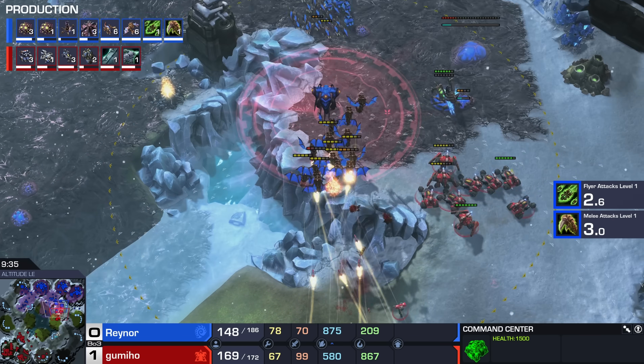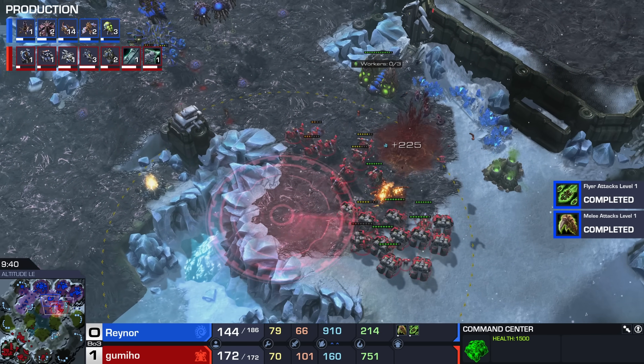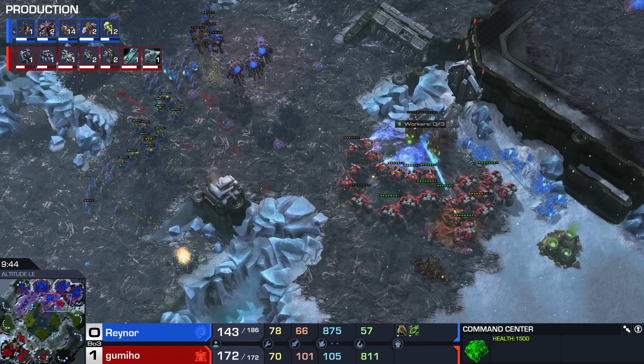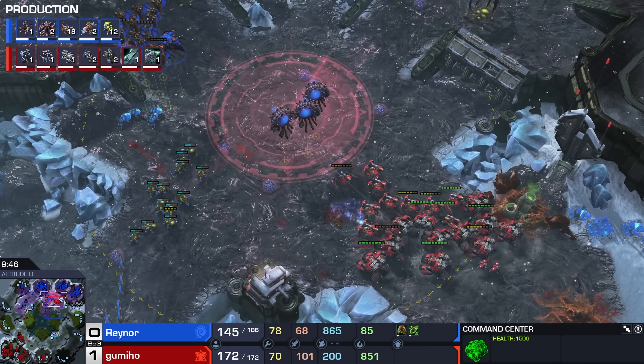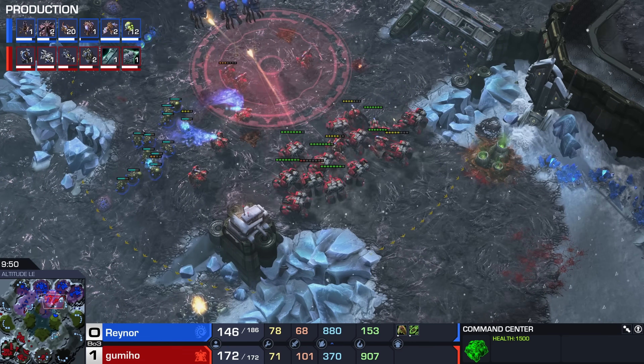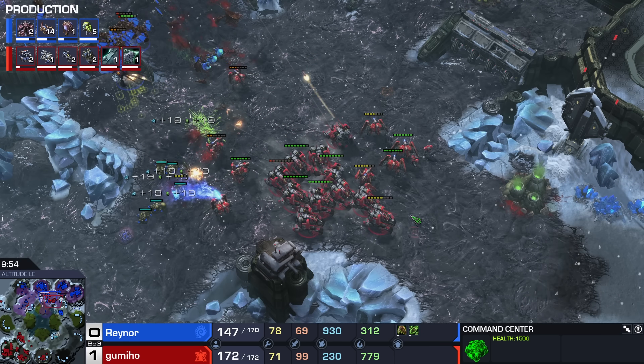Raynor's best chance is to double expand, but it's going to be several minutes until his economy is back in action. The fourth Command Center has just landed — assuming this will be a Planetary Fortress. Despite the fact that Mutaling Bane is normally the army that grabs map control, Gumiho has decided — no. You want to play this game? Sure, I'll play this game. He's even leaving a couple Hellbats on hold position, knowing there's a chance for a Zergling wraparound.